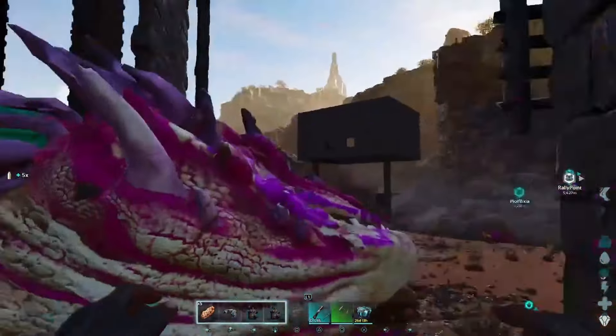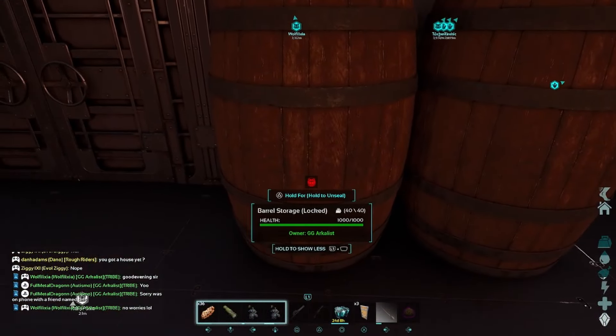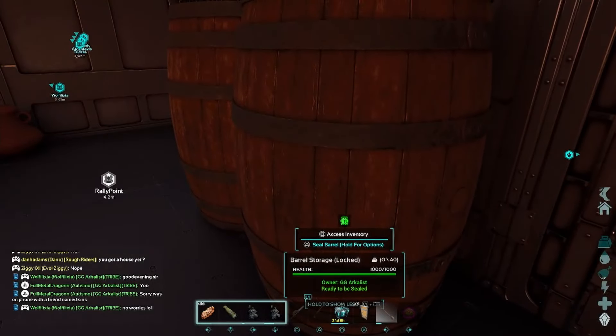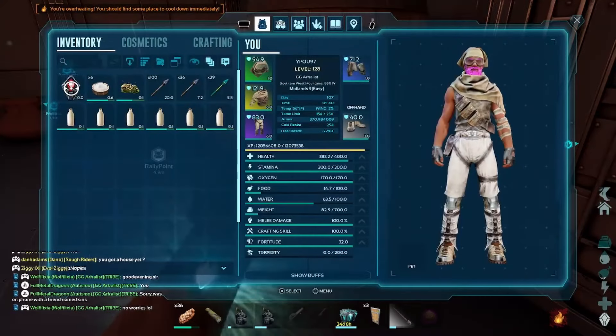Now to preserve it, you want to make your way back to the base, or the outpost, or whatever you have, where you can place down the barrel storage. Normally we use a preserving bin, but believe me, this thing is a thousand times better and it doesn't require any spark powder or anything.